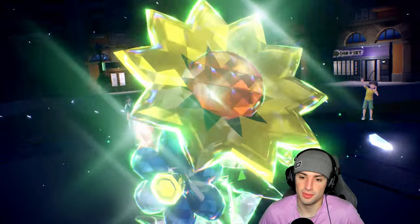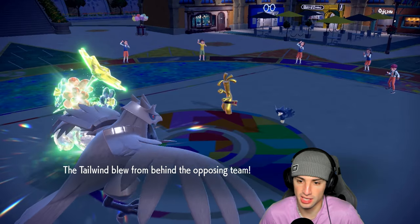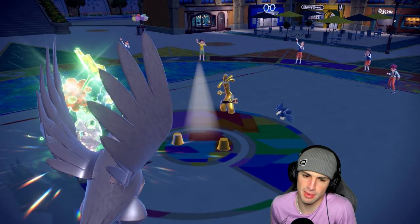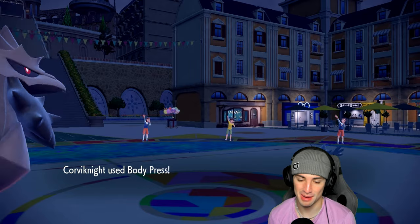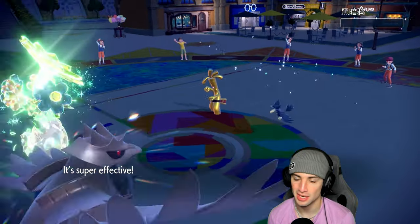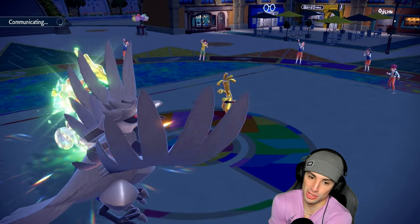We're going with Clefable using Moonblast, looking to drop Murkrow. Tailwind is going to fly. They go for Trick — so now Corvinite is stuck with Choice Specs, locked into Body Press. We did respectable damage with Moonblast and took out Murkrow, but losing Leftovers on Corvinite is annoying since we can't freely use Iron Defense anymore.